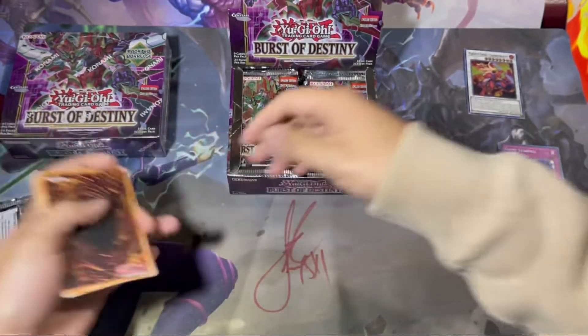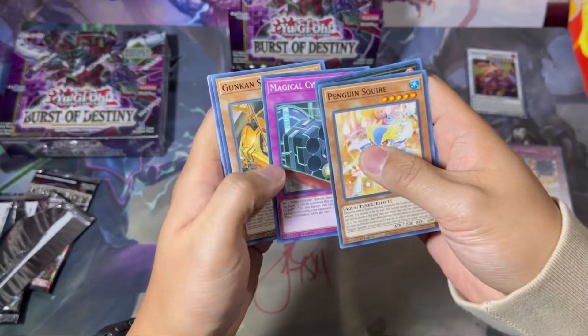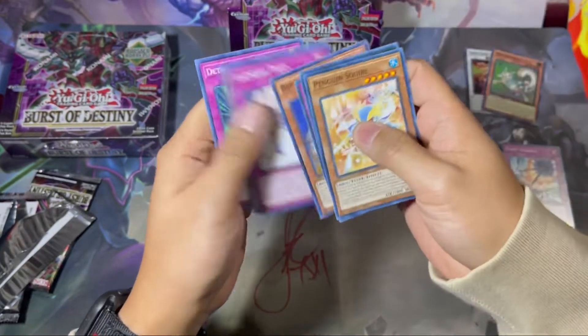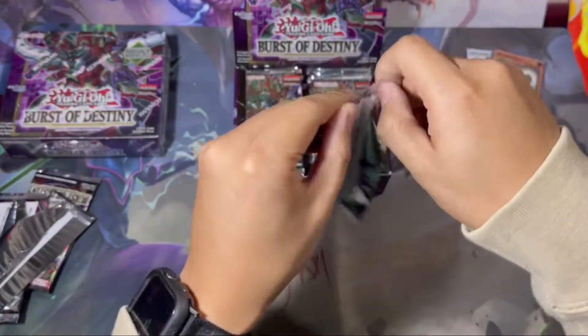Okay, next pack — Penguin Soldier, Magical Cylinders, shout out to RSR's favorite card. Meow Meow... oh god, it's over. That's a hundred percent a Starlight for sure!